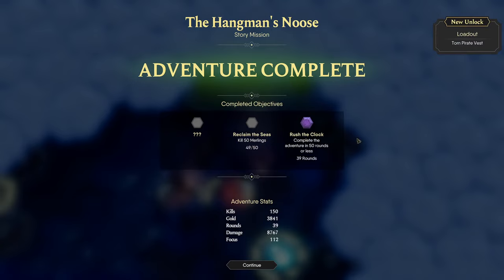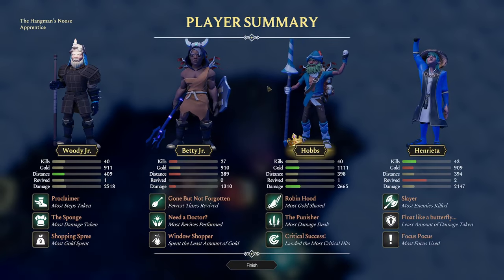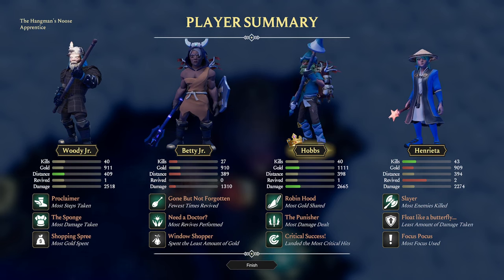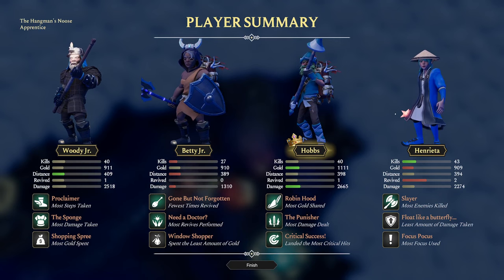Let's go, guys! Oh really? I was one Merling away. Okay, that's solid — let's go and check out the stats here. Hobbs got MVP! Let's go — that's clutch. Hobbs had the most gold, he did the most damage. Dang dude, his weapon was good though. Good stuff. Henrietta had the most kills — that makes sense. Nice job, everyone. Woody went the most distance, he had the most steps and the most damage taken. Yeah, they were really focusing down Woody this time. That was some good stuff, guys.